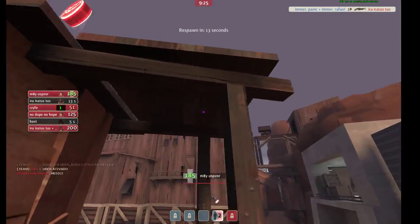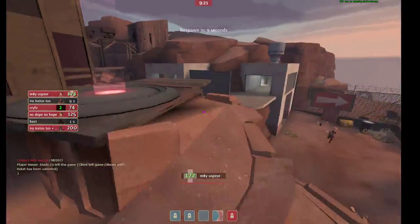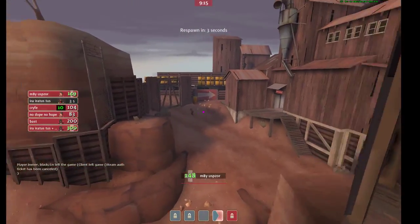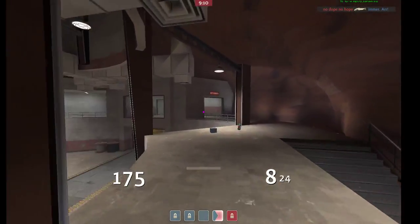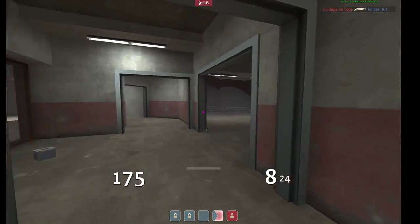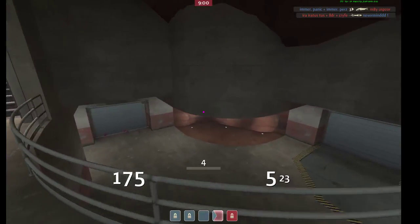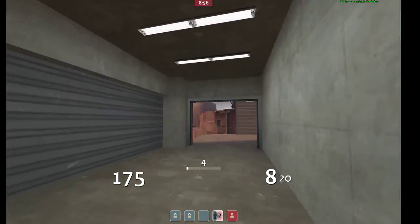Even with that scout pick, I don't know if it was really the best situation for your team to push out. It's pretty easy for a team in yard to just collapse on a bunch of people pushing through one door. They probably didn't need to uber there if they had just sent those players in as their medic backed up — they could have forced you for free and maybe even kept one of those players alive. That's kind of how I tell that a push probably isn't the best idea.